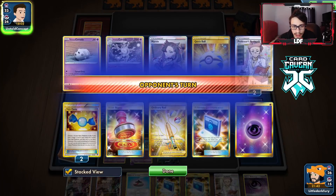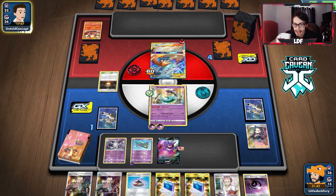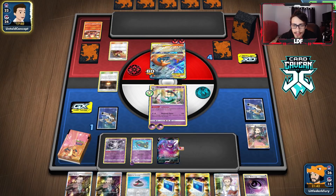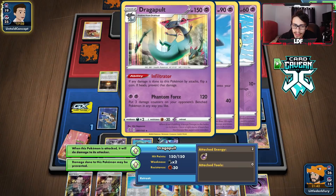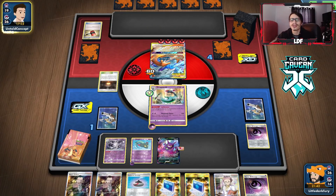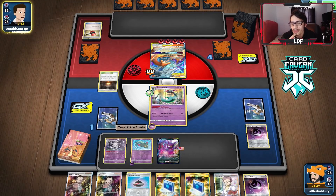We have an Evo Incense, two Rare Candies, and a Rosa — maybe another Dragapult next turn. They still have Boss option to take out Crobat with Double Blaze. They haven't played Boss yet. We need Dragapult to get heads to sponge a hit, then go Cursola. They play Crushing Hammer on the active — that's fine since we can still attack. I was scared they'd target the bench energy. They get double tails on hammer — love to see it.